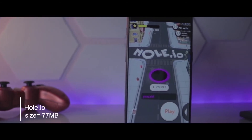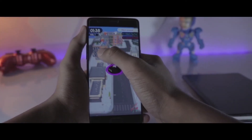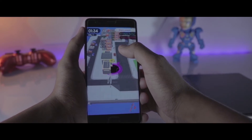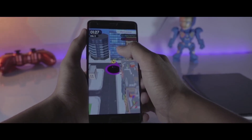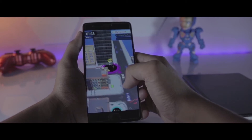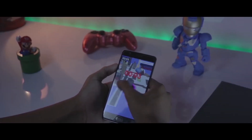The first game on the list is hole.io. In this game you basically have to eat everything in the city and collect more points within two minutes to win. First you have to eat smaller things such as trash cans, people, light poles, etc. After eating more objects you grow bigger and can eat larger objects such as cars and even buildings, and you can eat other smaller competitors too. It's a fun game, do check it out — link is in the description.